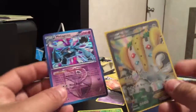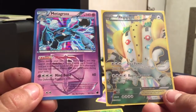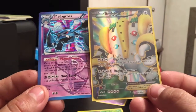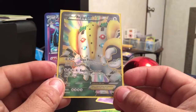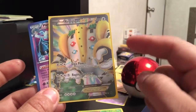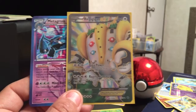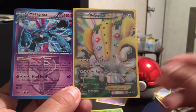Not bad overall — very happy with the pulls on this blister pack. This was the Wigglytuff blister pack and we got a Registeel EX and a Metagross rare card. Hope you guys enjoyed! Don't forget to subscribe and like this video. I will be giving away a code for Pokemon Blue once I hit 300 subs, so don't forget to subscribe and keep sharing the channel. Once we get to 300 subs I'll make a quick video, you guys can comment below, and I'll randomly pick one of the comments to win a free Pokemon Blue code. Hope you guys enjoyed — catch you in the next video!